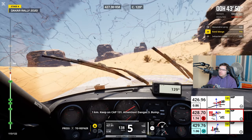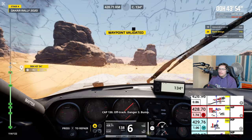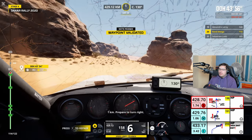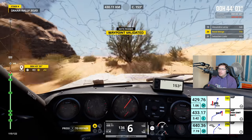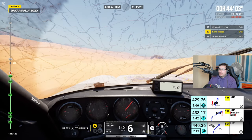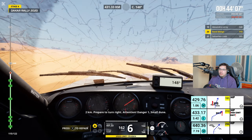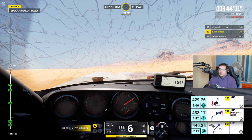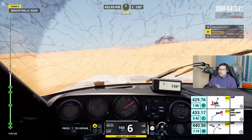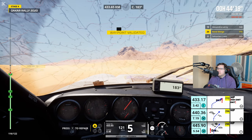Oh, that helicopter! Continue sur cap 131. Attention, danger 3. Cap 130, hors-piste, danger 3. 1 km, virage à droite en approche. Cap 151, hors-piste, cuvette. 2 km, virage à droite en approche. Attention, danger 1, petite dune. Cap 2-112, hors-piste, petite dune. Oh, he's like 10 seconds ahead of us already.